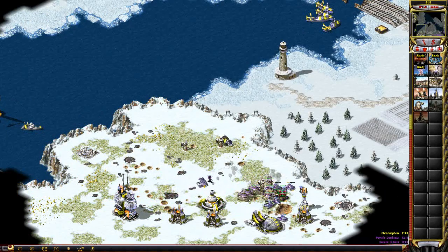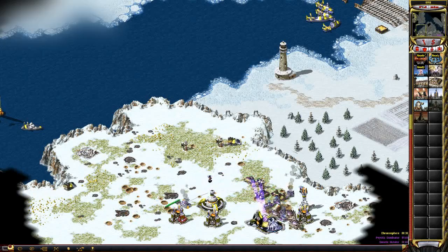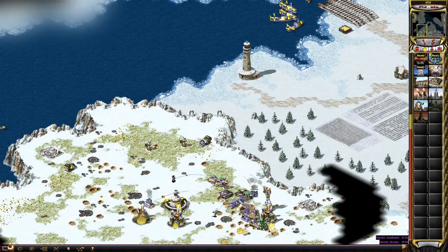It's actually kind of hard to use Aircraft Carriers versus Yuri on this map. You can, but you have to have the position just right so it shoots without being able to get Magnetroned.